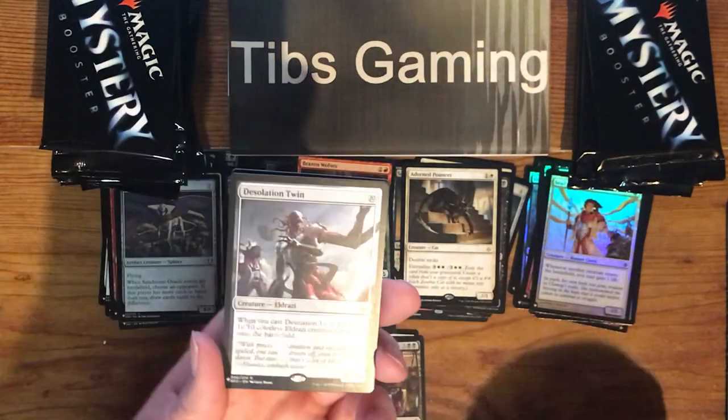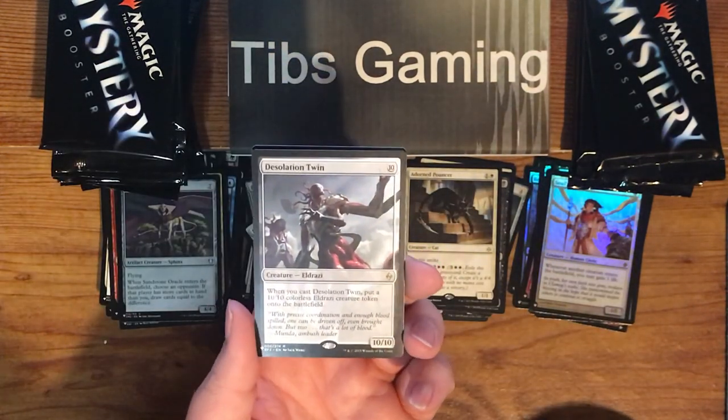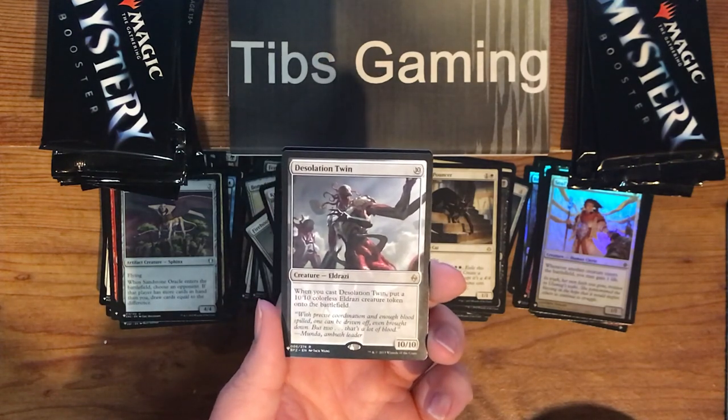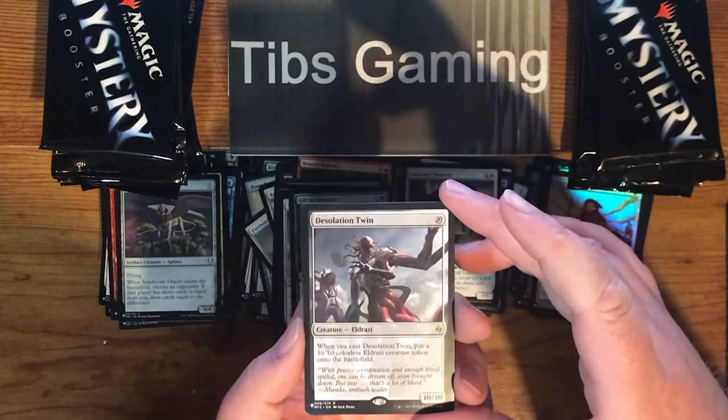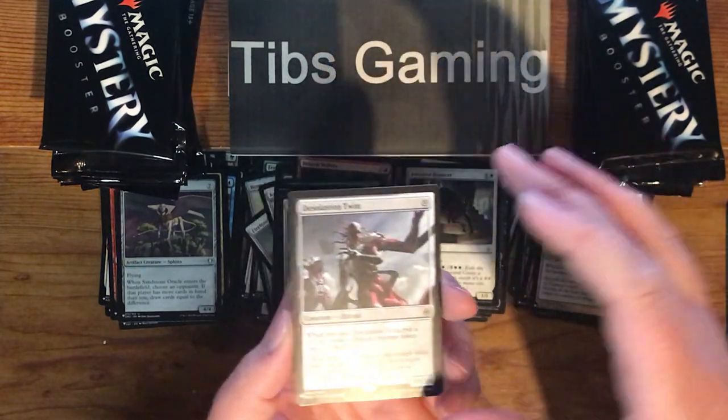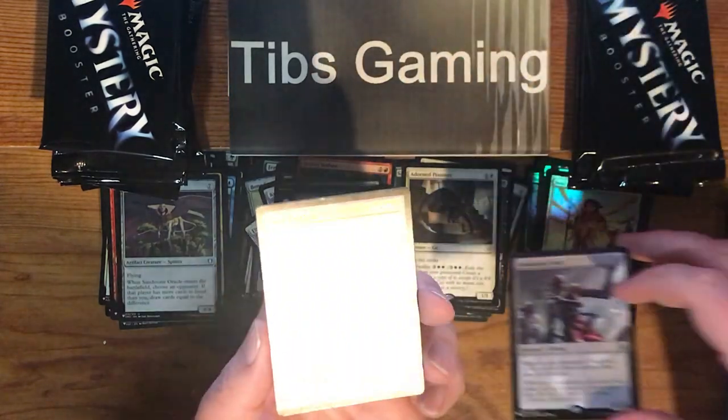Desolation Twin — an Eldrazi rare. Ten mana for a 10-10. When you cast Desolation Twin, put a 10-10 colorless Eldrazi creature token onto the battlefield. Obviously as a twin, it makes a copy of itself.